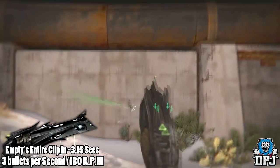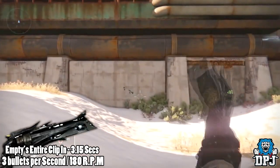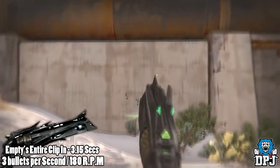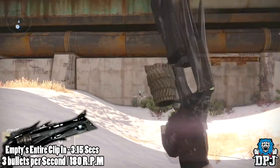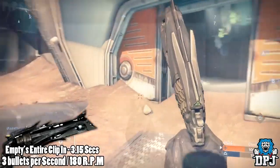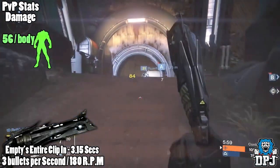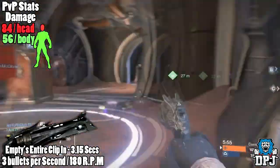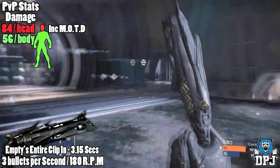Let's take a look at the Thorn and the punch it packs in PvP and Trials of Osiris. This weapon shoots three bullets per second, meaning 180 rounds per minute, capable of emptying its entire clip in 3.15 seconds. Not including Final Round or Mark of the Devourer, it does 56 damage to the body on average and 84 to the head. If you include Mark of the Devourer — which comes into play once every chain of bullets you land on an enemy until it wears off — it will do 98 to the body and 126 to the head.